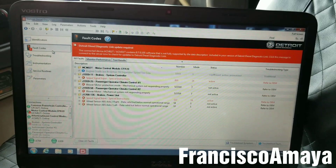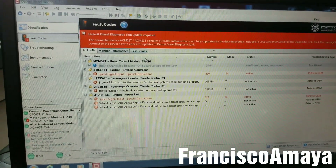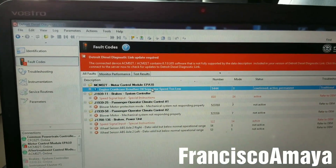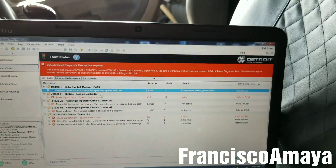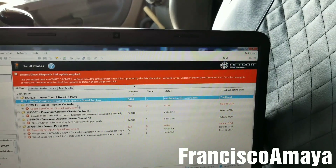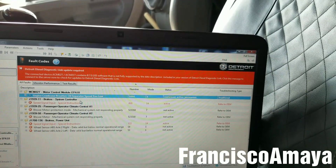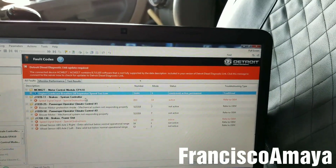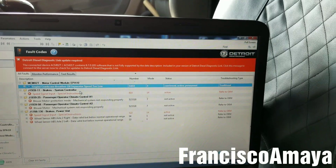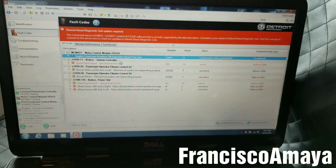Anyway, this is all I wanted to show you about this specific code — the 'Crankcase Breather Oil Separator Too Low.' As I said before, if you want to know how to replace the filter, check the video description below for details. I also have another video where the crankcase filter was leaking oil without sending any fault message. If you have any questions about this video, comment below and I will try to answer them.